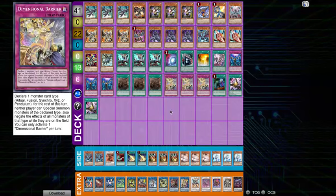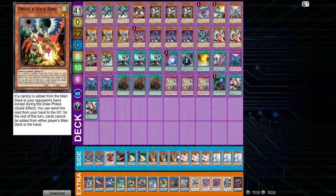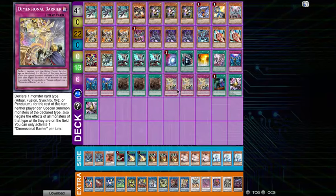Next, we have playing against Branded Chimera. This is a very similar side going first to Purrely. We put in the three Spellbounds, 3 D-Barriers, Call by the Grave, and two Talons. We take out the Drolls, Ash, and Valor. We have a really strong matchup against this deck, as Bestials are definitely strong against it, as well as Spellbound being an overall really strong card, and D-Barrier just stopping them completely.